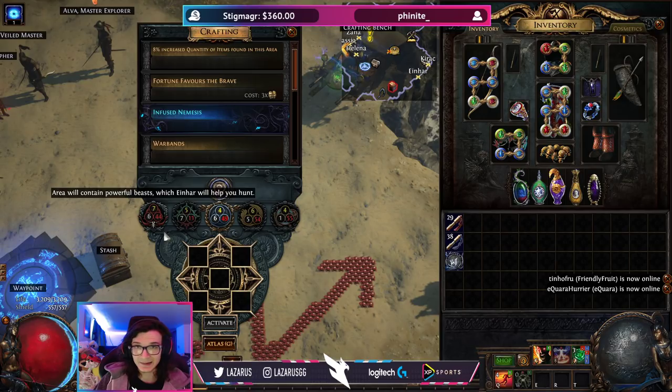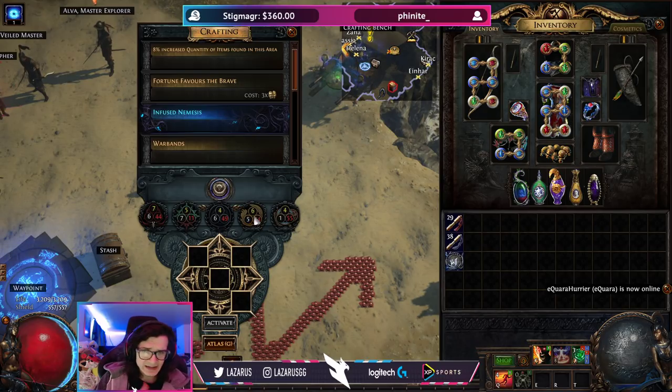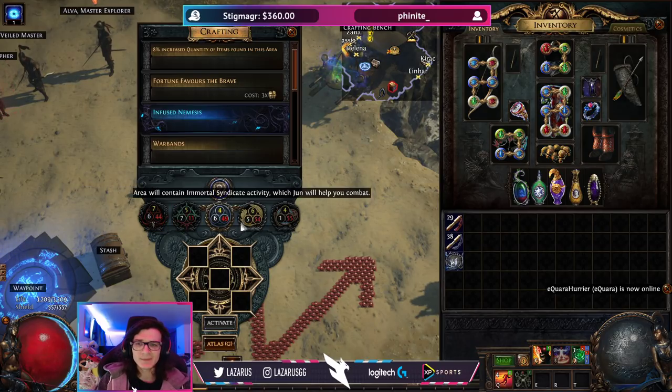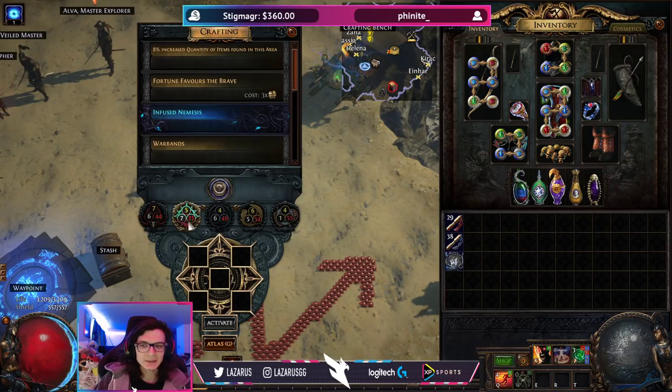These missions literally add more juice to your map for no cost, and you're not going to need them later, so you might as well use them. I use all of them for white and yellow maps at any point. For red maps, the only one I really care about is Alva — Alva is the best juicing mechanic among master missions by far. So stockpile your red Alva missions; everything else doesn't really matter.